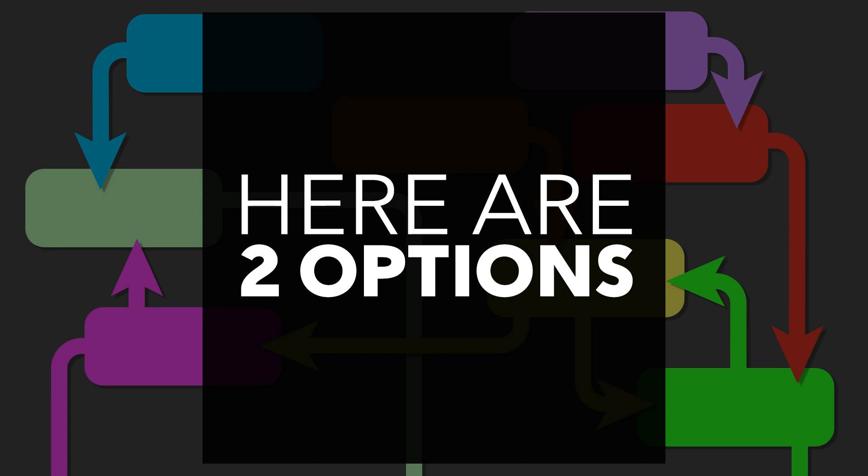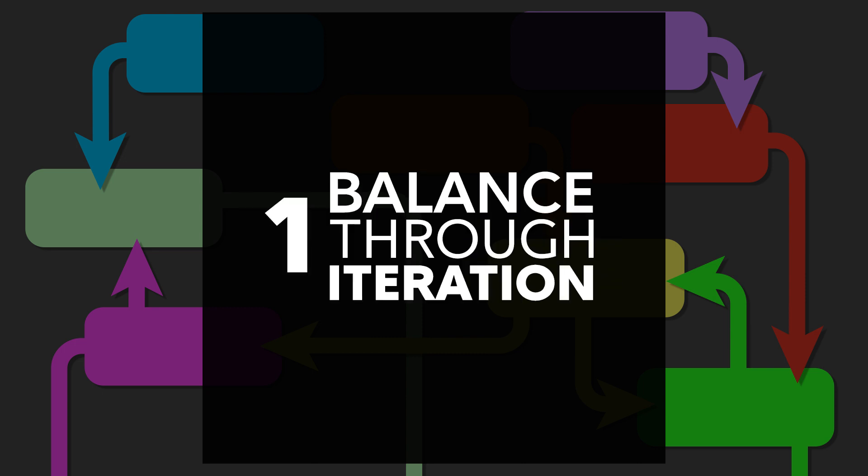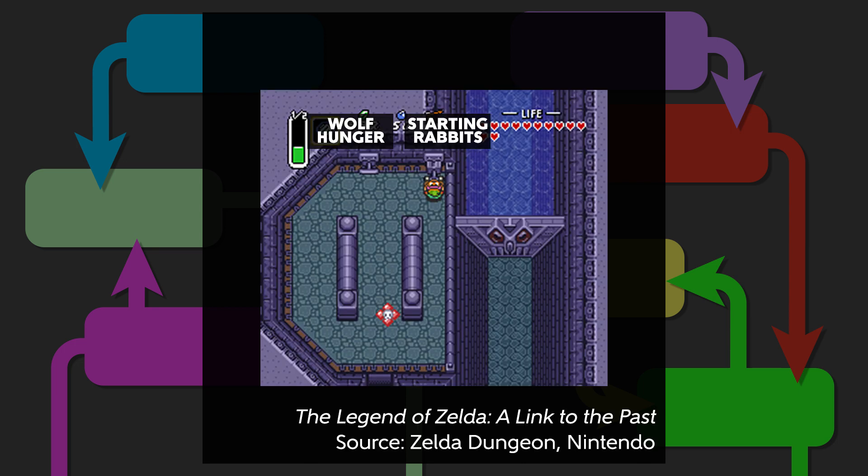In this video we're going to discuss two options on how you can approach balancing. These options are not mutually exclusive — you can certainly use a little bit of one and then the other if you so choose. The first option is to balance through iteration, sometimes called play testing. It could also be called guess and check. We're basically going to be pulling on various levers in our system and seeing if they improve things.